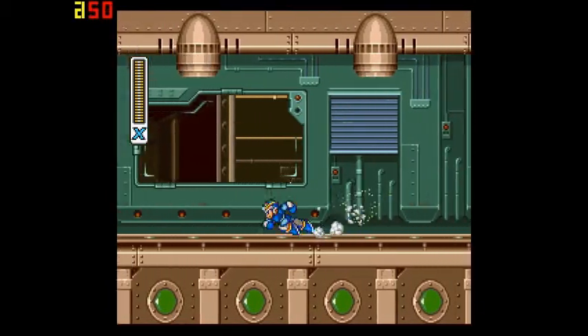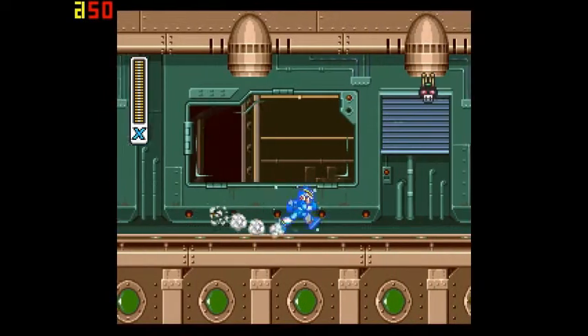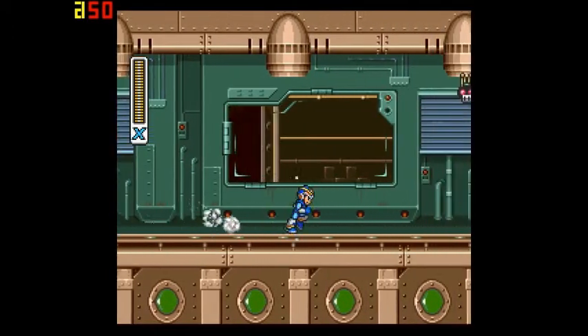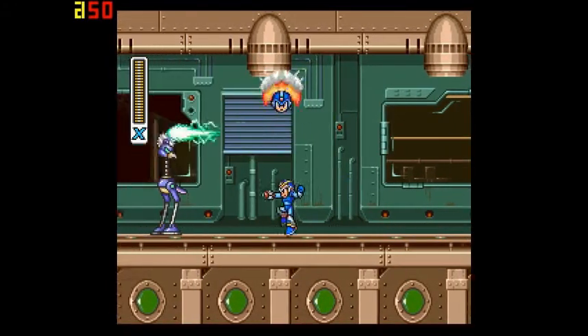I don't know why I'm stocking up — I don't plan on dying anytime soon, but let's see what we got here. Alright, seven. One thing about this game is you can't go above nine lives, which is ten because zero counts as a life. So we have eight. Might as well stock up just in case. There we go, now we're full.